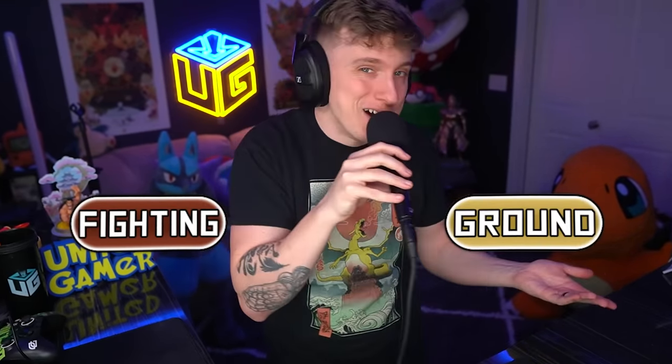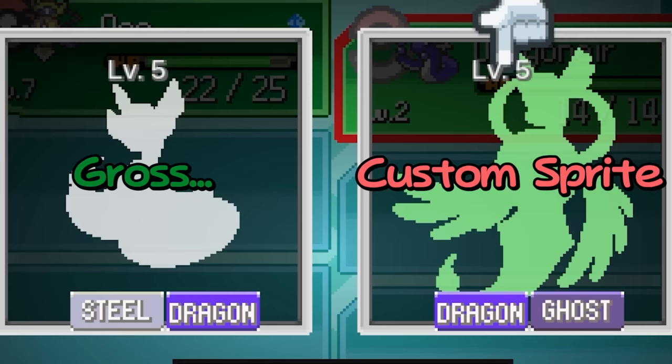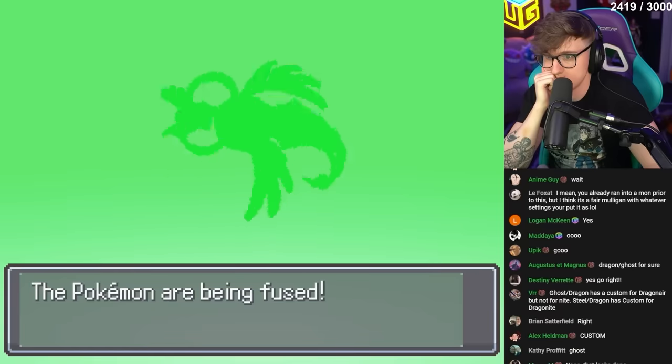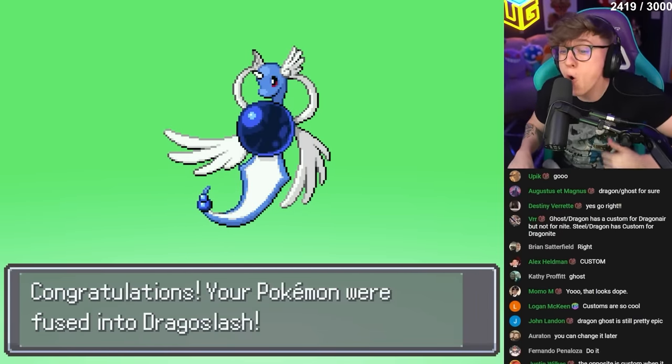What's a better Pokemon to ask for than a future pseudo-legendary? I'm immediately popping off because Dragon and Steel type is one of the best typings you could ever have — it neutralizes all of Dragon's weaknesses: Ice, Dragon, and Fairy. So you're only weak to Fighting and Ground. But I learned only one side is a custom sprite fusion and it wasn't the Dragon Steel type. We decided to only do custom fusions because those are obviously the coolest. This first fusion was the beginning of our insane journey.